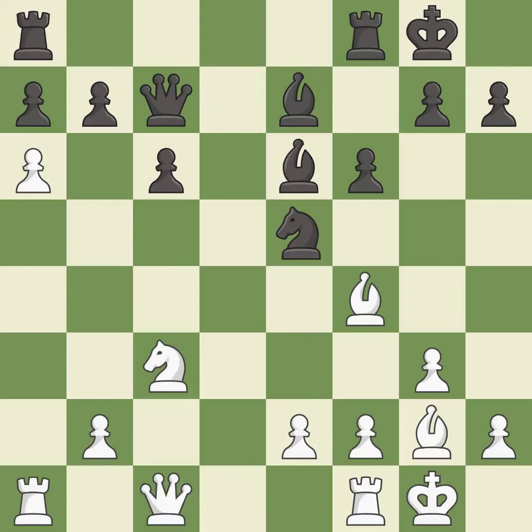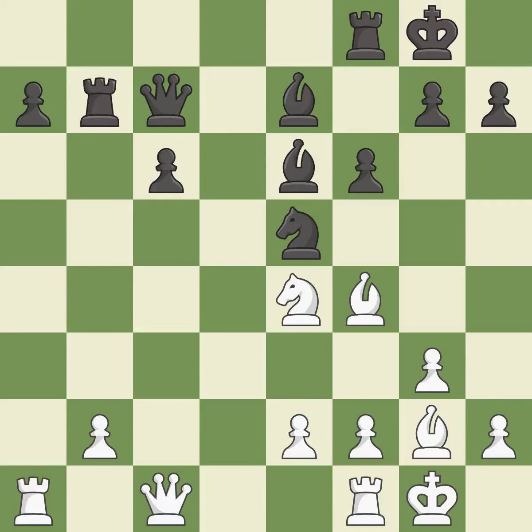This activates a queen by developing it off of its starting square, threatening to win material — it is good. This overlooks a better way to develop a rook off its starting square — it is an inaccuracy. This ignores an opportunity to threaten winning a queen — it is an inaccuracy. Recaptures — it is good. This overlooks an opportunity to develop a rook off its starting square — it is a mistake.